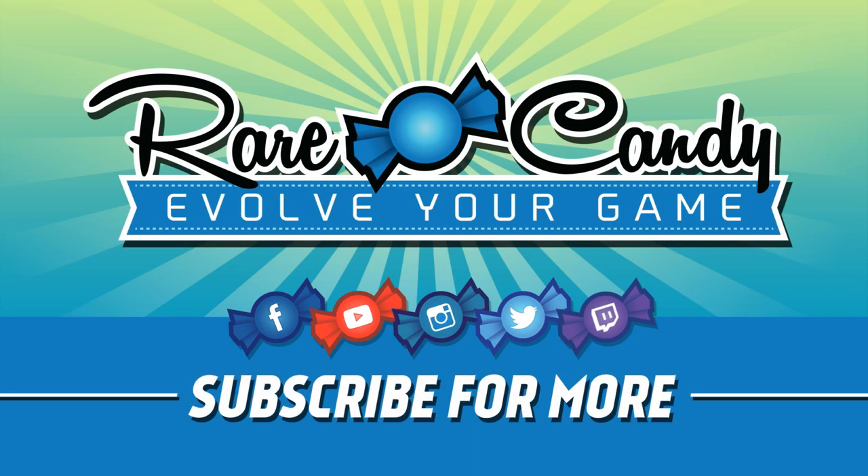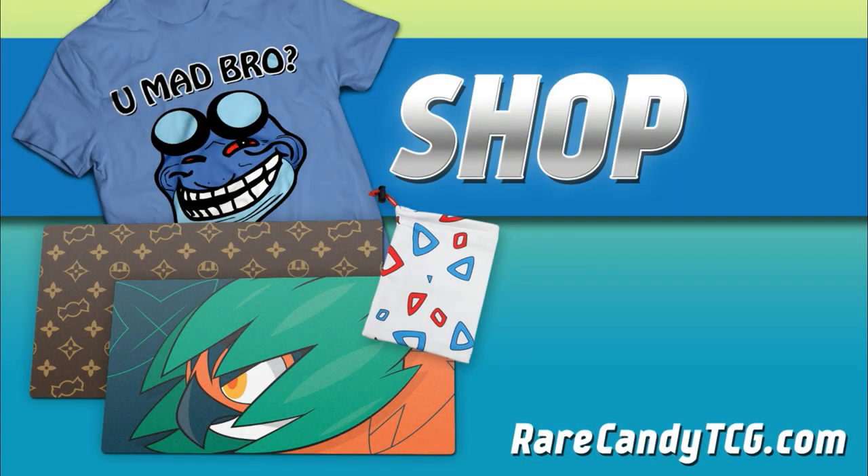Lunala has definitely gotten some cool new tricks now that Guardians Rising has come out. Garbodor has kind of slowed down the format. We have Altar of the Moon for free retreat, Tapu Lele as a consistency booster and backup attacker, and Field Blower to shut off Garbotoxin. Definitely a very fun deck that might have some potential in the future. Feel free to like and subscribe, and check out our online store at rarecandytcg.com. Thanks for watching and we'll see you for the next one.